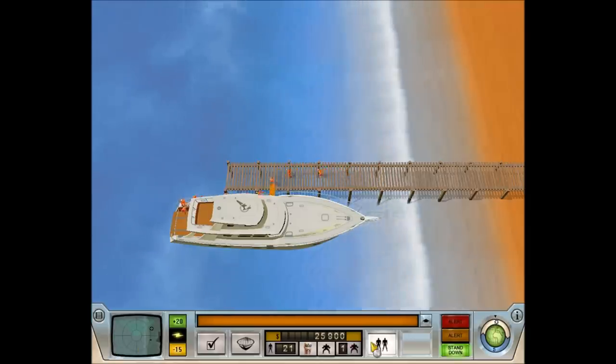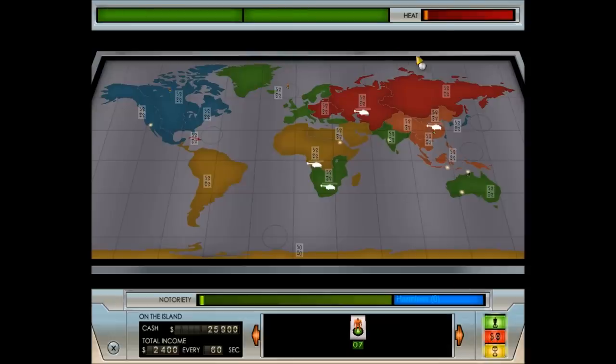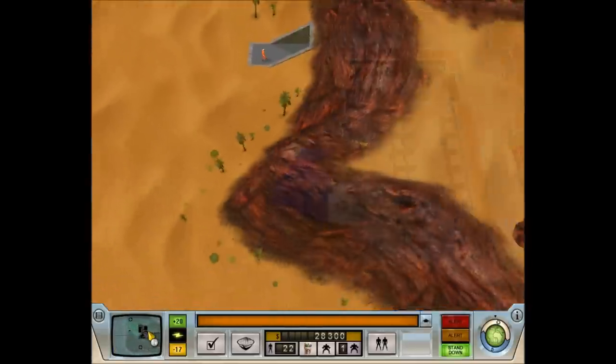Every minion type has certain skills: soldiers are better at stealing, scientists are better at plotting, and valets disguise the heat of your guys. The heat meter here has gone up because we've got some people in Europe, and it'll go up even further for Sabre because we're putting more men into their territories. We're getting four and a half thousand every minute — we do need more, but for now it's doing pretty well.